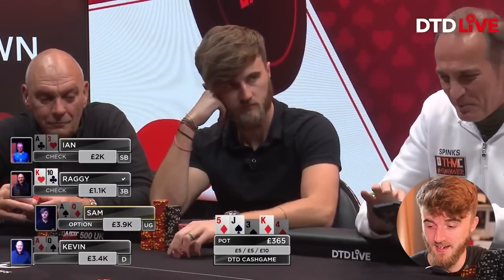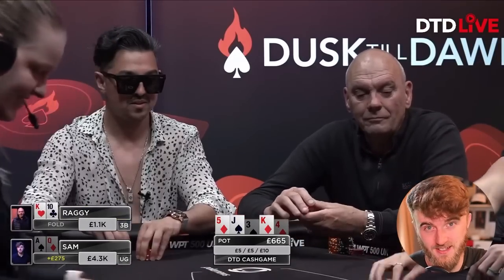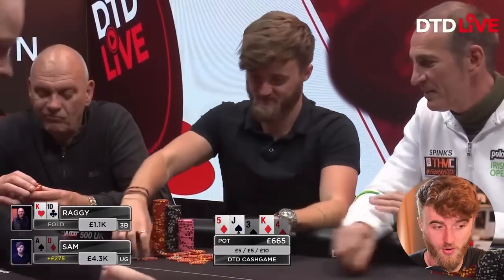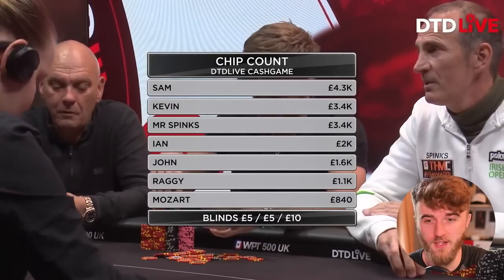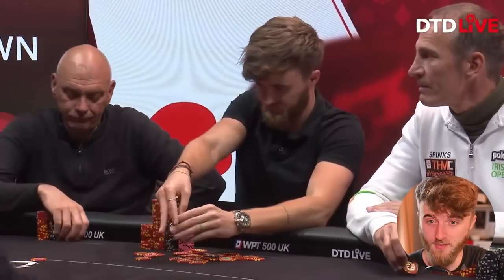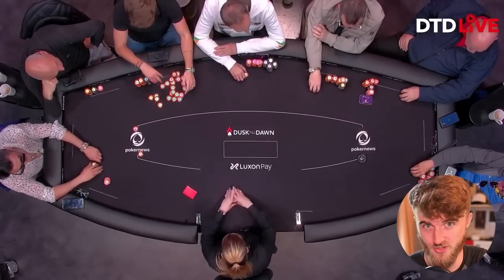After deliberating, I decide to bluff here for almost a full pot sizing into three opponents — definitely a risky play. I make it 300, and all of the opponents fold, including the King-10 that we see here. So we actually make top pair fold. I thought jacks would definitely fold, and a king every now and again might fold depending on the opponent. Because of the half-hour delay, the opponents aren't going to know that I'm finding bluffs in that spot just yet.